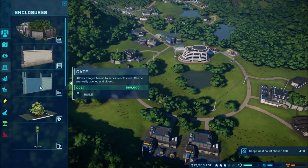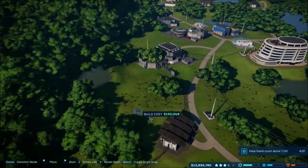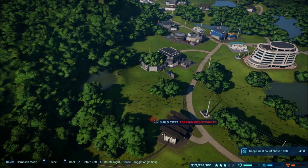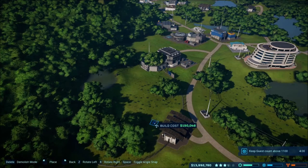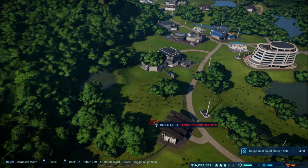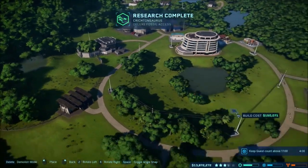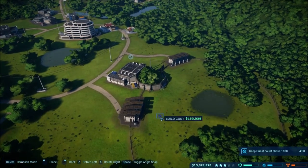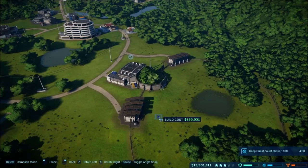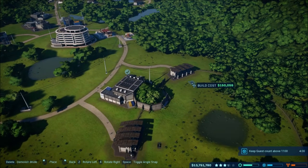Let's go ahead and add the feeders — I always forget where stuff is. There's the feeder and we'll place it close to in front of the building here so that people can see and watch it eat. There we go, and we'll add one over here as well so we have two feeders. We obviously made a much bigger area over here.